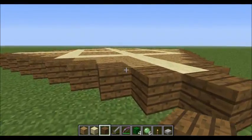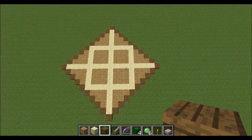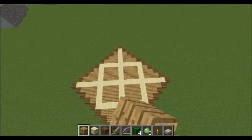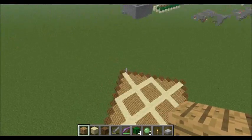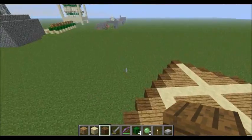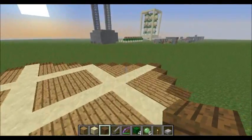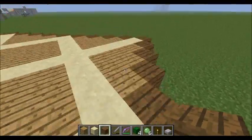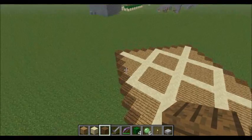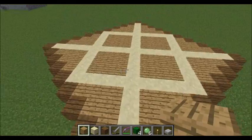I'm back, and we have the base all laid out here. The sandstone represents where the water's going to go. The normal wood is where the spawning pads are going to go — the inside ones and the outside. The dark wood is the walls of it. Of course, you can use any material you want, as long as it's a solid material. Once you finish the base below, you'll be left with something very similar to this.